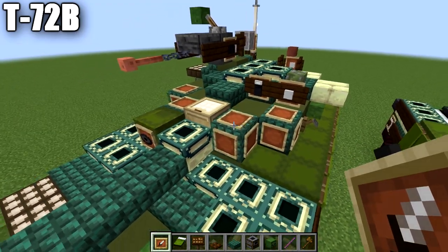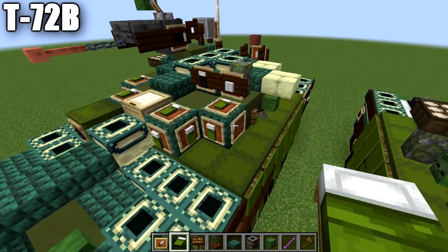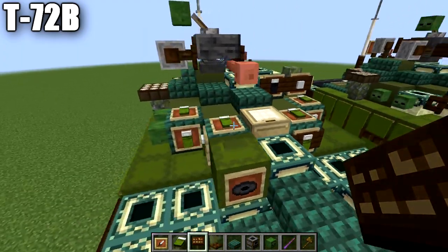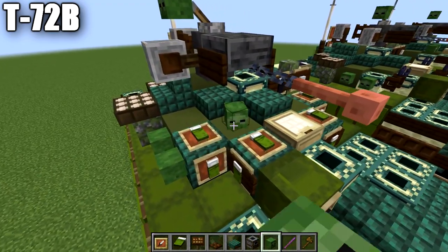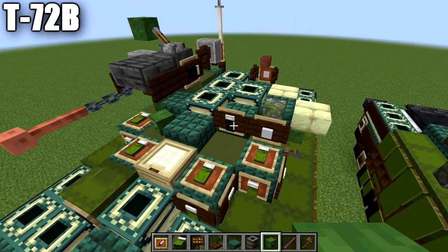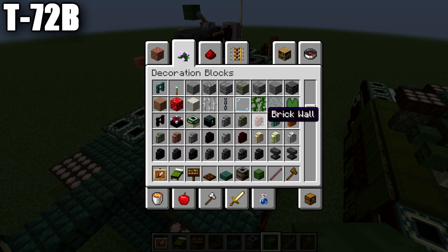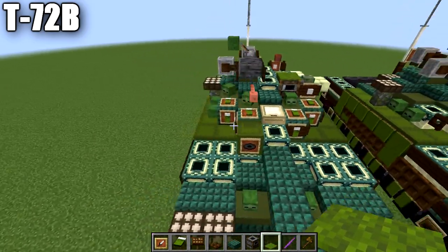Place dark oak wood signs on the sides of the dark prismarine blocks where available for Java users. Place two zombie heads — one in the gap space and one at a slightly more angled design. Go to the optics area, delete the item frame and sign, and place a smoker block with a zombie head forward from it and green carpet on top of the smoker. Then move to the sides of the tank and delete the dark oak wood signs, trapdoors, and banners, leaving only the last two trapdoors.